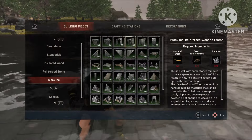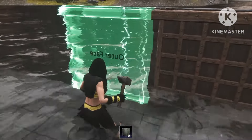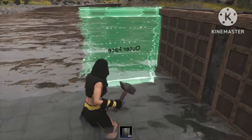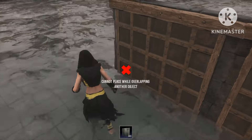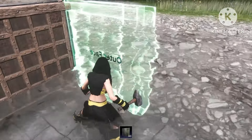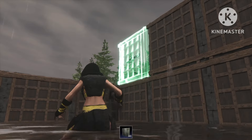Next up we want to make it three walls high because we're gonna have two floors, and the second floor needs to be two walls high because you're gonna be placing a preserving bin in there, and also a fluid press and grinder. So the first floor is done and now I'm starting with the second floor.